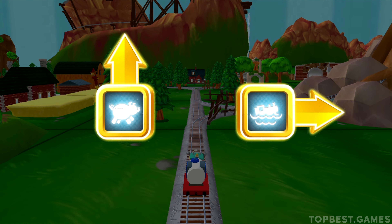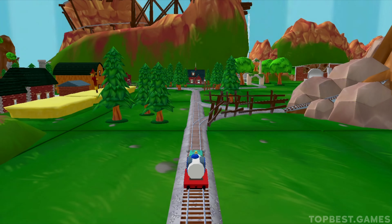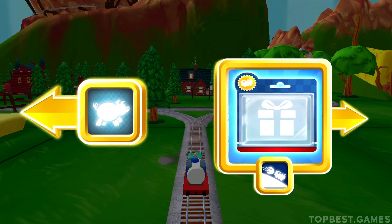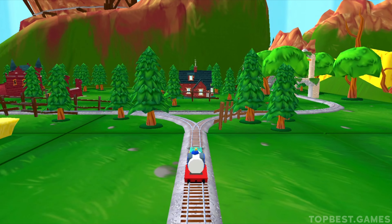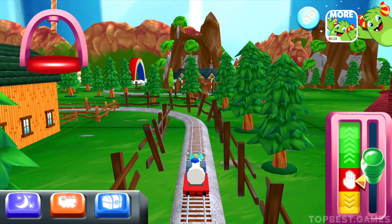Which way do you want to go? Forward leads to the pig farm. Right leads to the water slide. We're near the pig farm! Let's go! Left leads to the pig farm. Right leads to — we're near the pig farm! Let's go! You've got the pig farm...